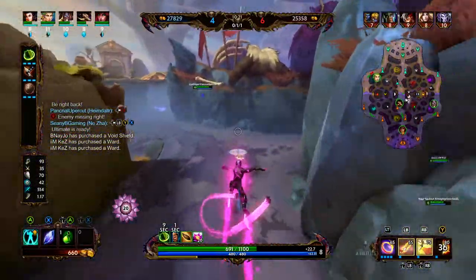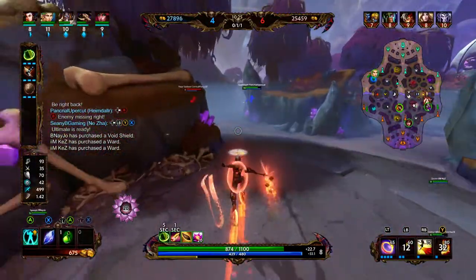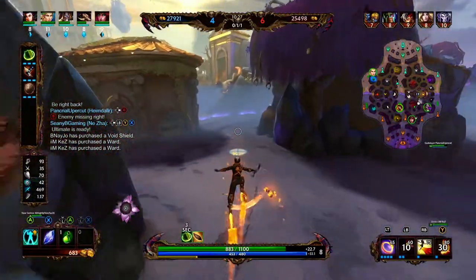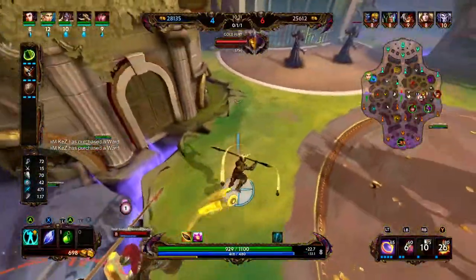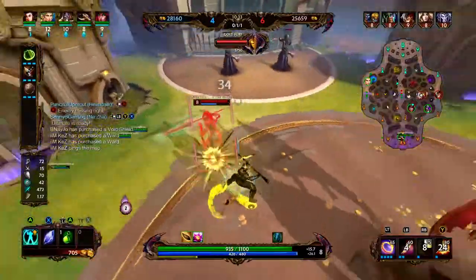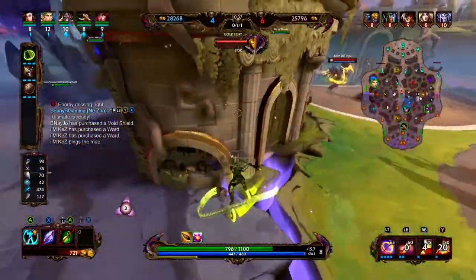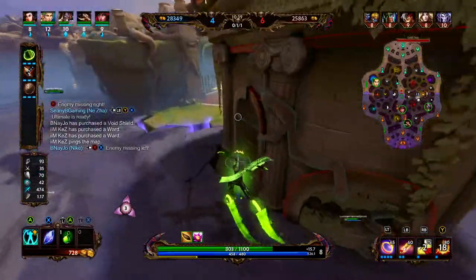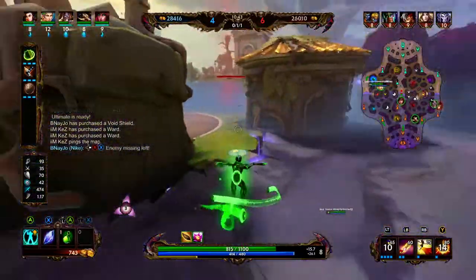So that means we might want to apply more pressure into the dual lane and try to get Heimdall farther ahead than Hoi. He did hit level 10 before Hoi. So we saw the Athena — we are just going to kind of dance with her, nobody is going to be able to kill anyone here. The Thanatos does show up, so we are going to back up a little bit. They were able to secure the Oracles.